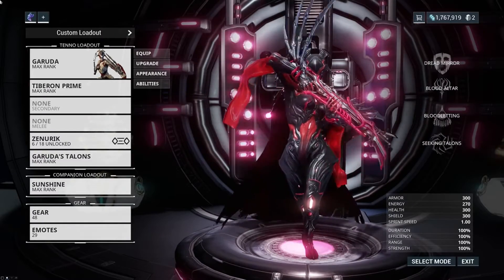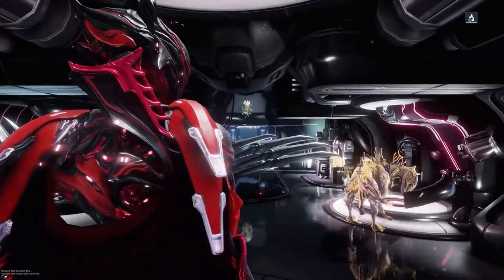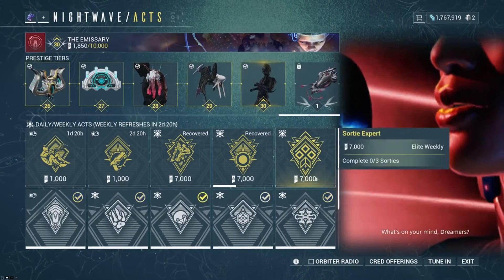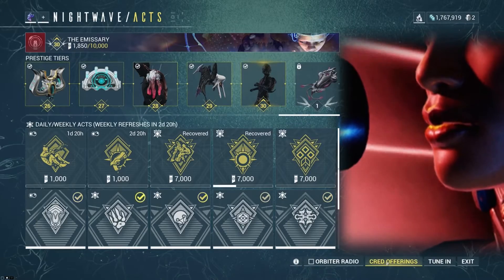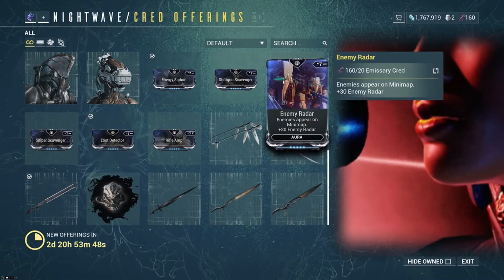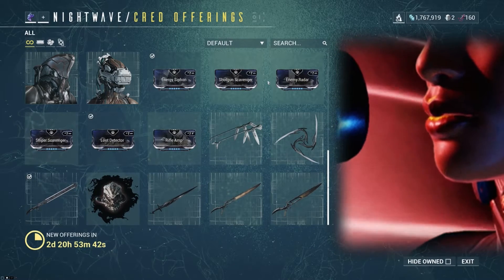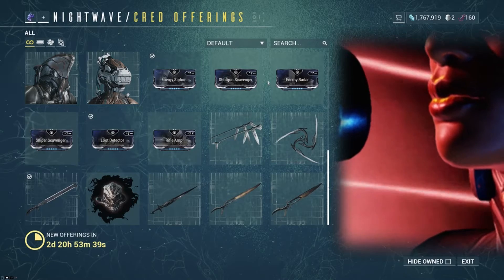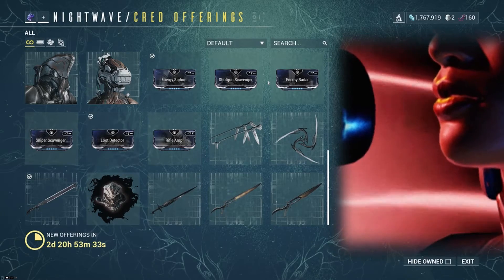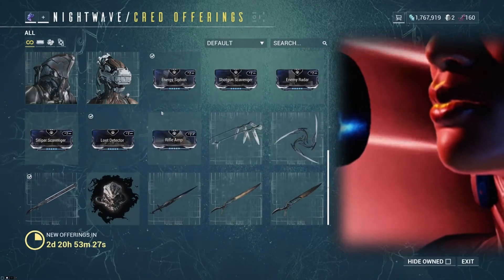Before we go, I realized I forgot to mention how to find aura cards. If you go into the Nightwave store — right now we've got Emissary as the current series — and go into Creds Offerings, you'll see they have aura cards available for whatever series we're on. It does change out every week as they rotate the store, so you can pick up a variety of them. It's actually super easy to get them now, so if you're new to modding Warframe this is a great way to get them.